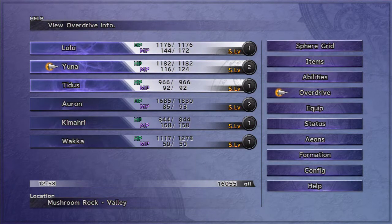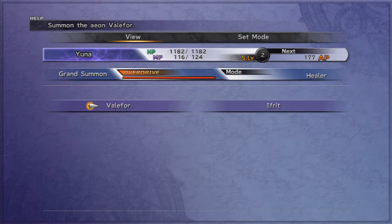I may as well explain Yuna's overdrive now — it's called Grand Summon. Basically, no matter what aeon you summon with it, it guarantees that aeon will have a full overdrive gauge when you summon it. And I believe if you summon an aeon whose overdrive is already full, Grand Summoning allows you to unleash its overdrive twice without having to recharge the gauge in between. If I'm mistaken, please let me know.